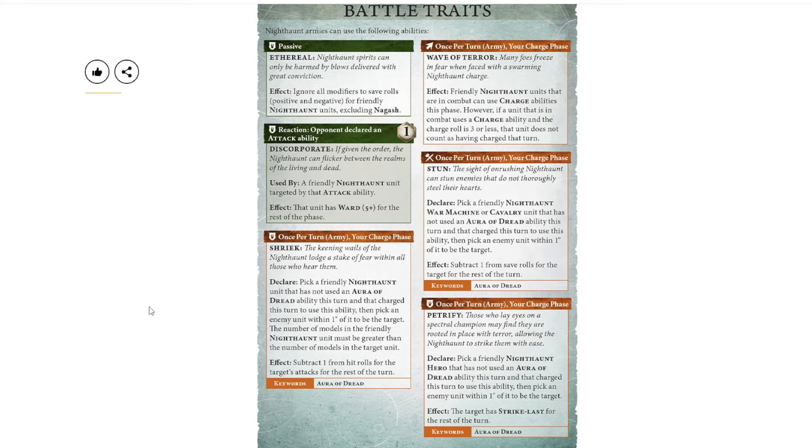One other ability that got moved onto warscrolls is auto-wounding on sixes. Every warscroll they show us today has auto-wounding on sixes, even for companions or mounts. So don't worry — that's still there, it's just moved onto the warscrolls.